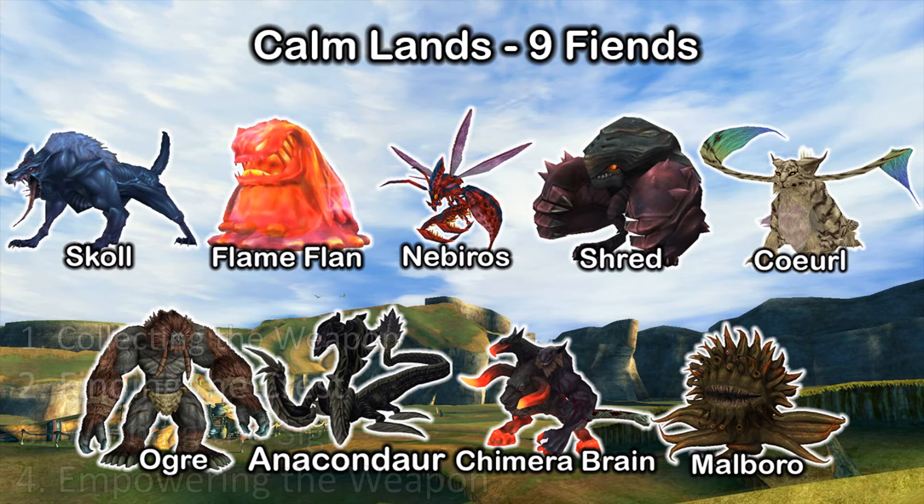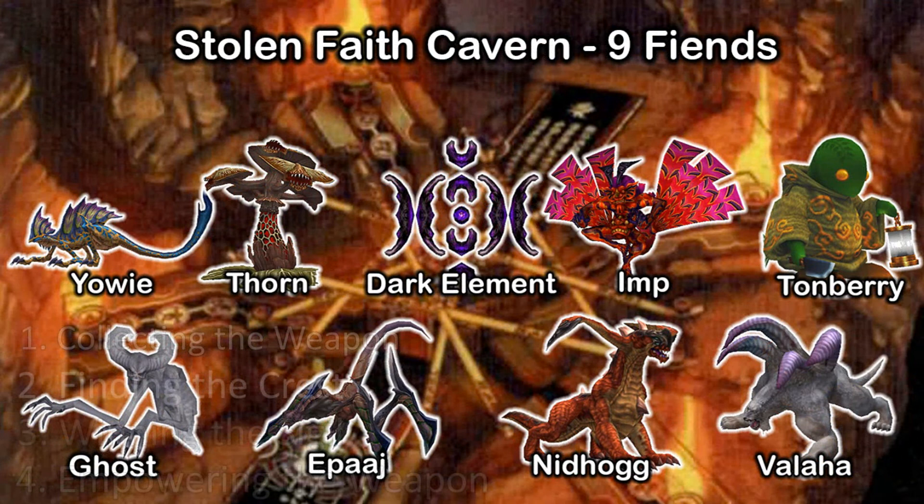After Macalania is the Calmlands, and we'll have to do this area for Yuna's Nirvana as well. The larger creatures, like the Anacondaur and the Marlboro, are in the northwest region of the map, while everything else can be found just about all over. The Cavern of the Stolen Faith — or the Sunken Cave, depending on your version of the game — holds nine specific fiends, and a few from the Calmlands spawn here as well.